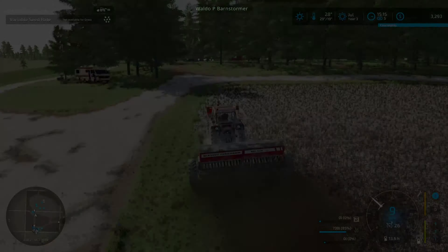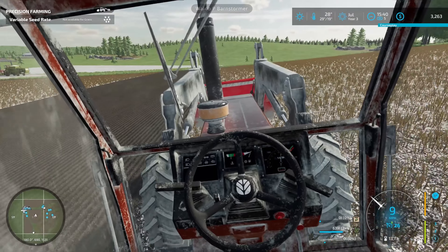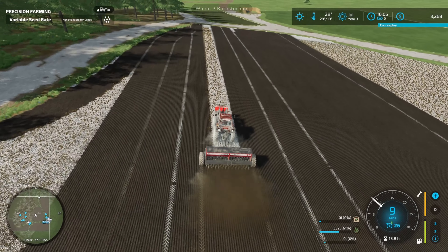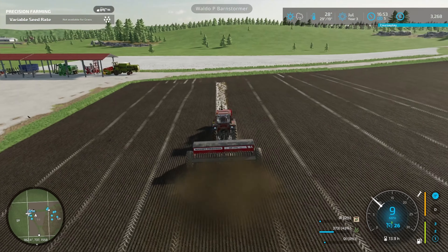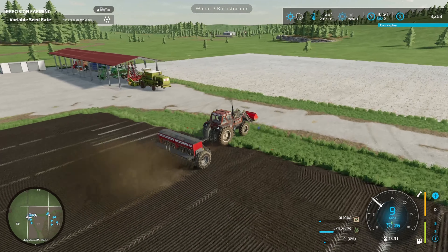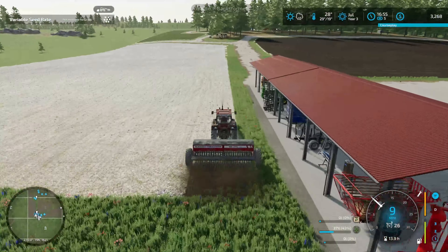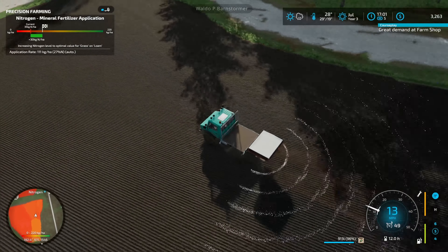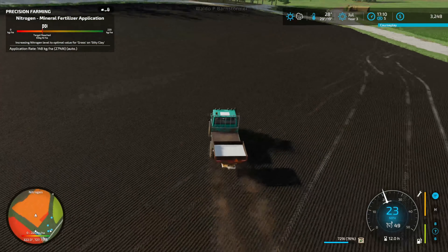I've come up with a sneaky idea — these fields that I harvested, there's no point putting a lot of crop into them just yet, so I figured I'll sow some grass. I've got enough time left in the year to definitely get a harvest of grass out of these. It'll solidify my winter store for cows in the future, giving me enough to make TMR or just keep everything ticking over nicely in the meantime.